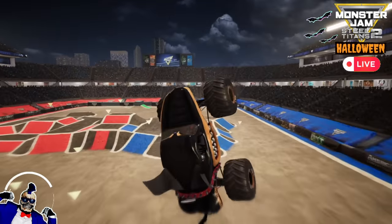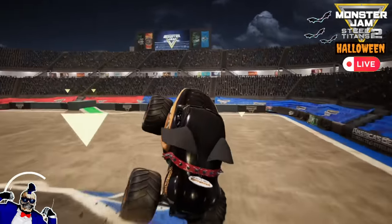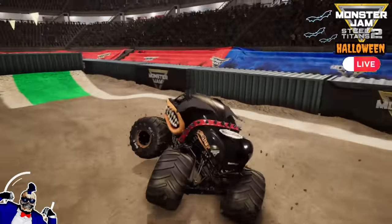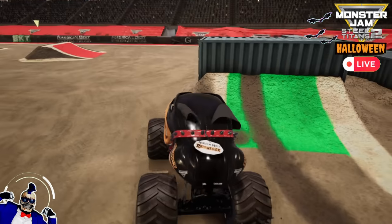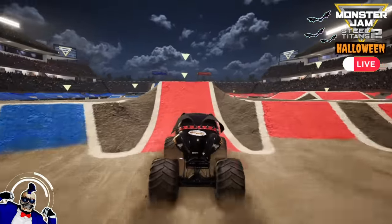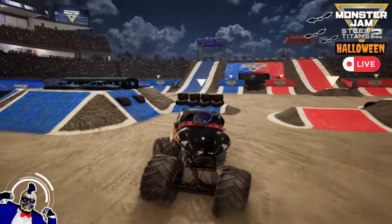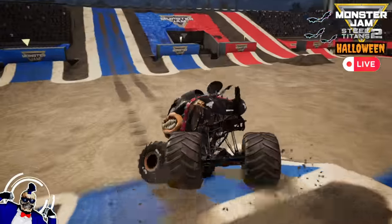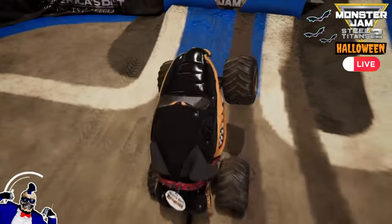Monster Mud Rottweiler started off with a huge flying backflip and gets the landing. He gets a Sky Willy and lands it with a Willy — what a combo! It looks like he's heading for the backflip box. Here he goes, and he gets it! It looks like he's heading for the big ramp, going for the flying frontflip, and gets the landing! Monster Mud Rottweiler over the crush cars, going for another backflip, and he lands it!